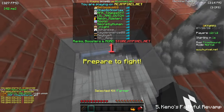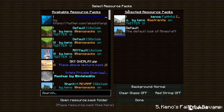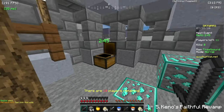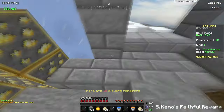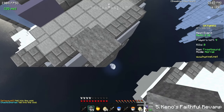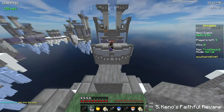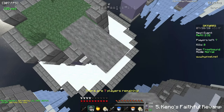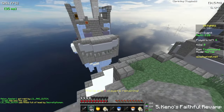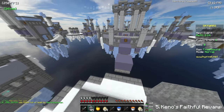Let's get into the first pack — Kino's Fateful Revamp. If you guys don't know who Kino is, he's probably one of the best texture pack creators or default edit creators. He makes really good texture packs that resemble default Minecraft, and this is probably one of my favorite ones.